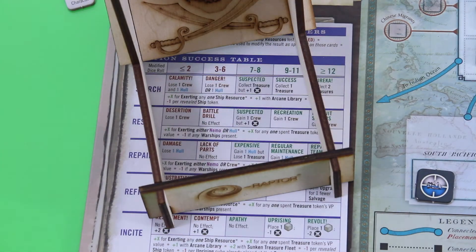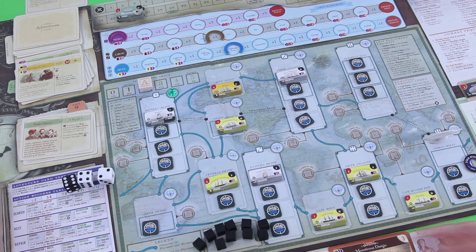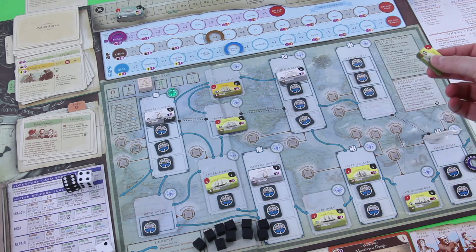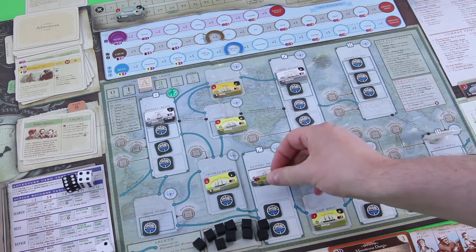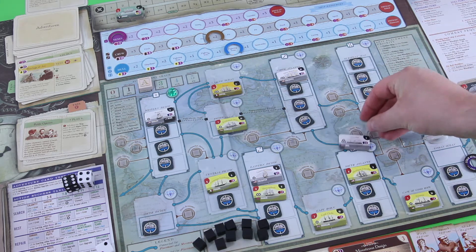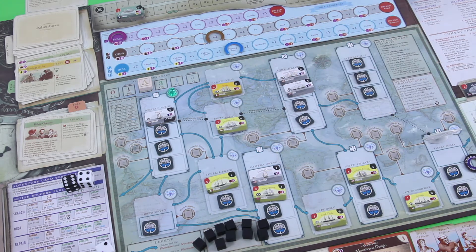Now let's roll for placement — two action points. We have to place some ship tokens. Position two is occupied so we replace it; another warship, the Shenandoah. Let's put it on the two. Then position four also has to be replaced. Only the six can take something — that's the Tin, a mail ship with three of those. Let's place it there. Last, the six can go here because it's available. That's the end of the placement phase.